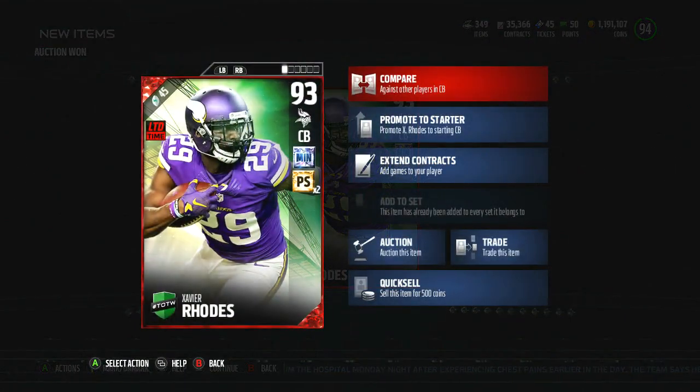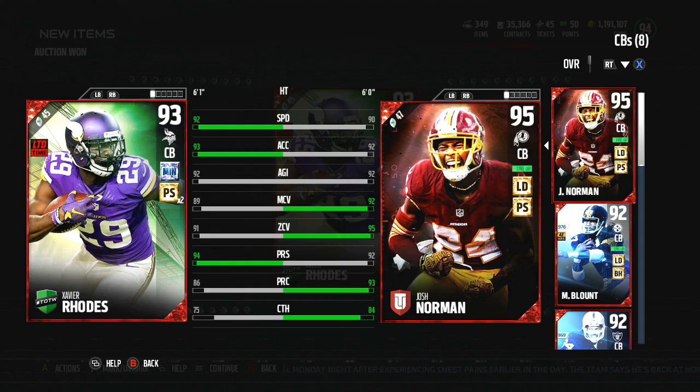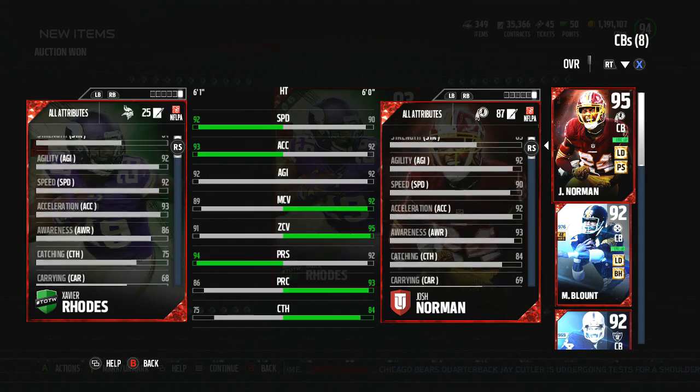The card looks really glitchy - 92 speed, 93 acceleration. He should be able to keep up with any card in the game, as long as it's not a motion turbo where they motion him out and snap just before they get set and get a speed burst on whatever route they're going. As long as it's not that, he'll keep up with any card. Six foot one, so he has good height, and 94 press so he can definitely get to the line and jam.